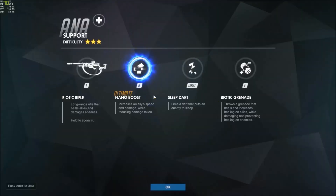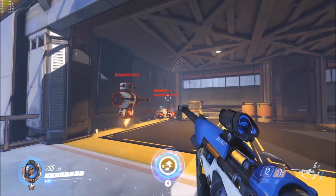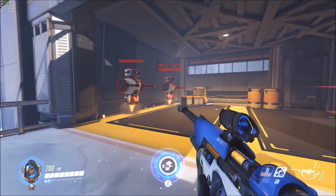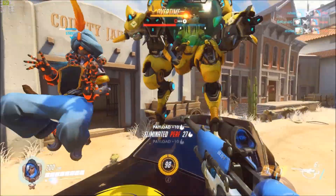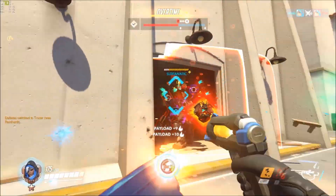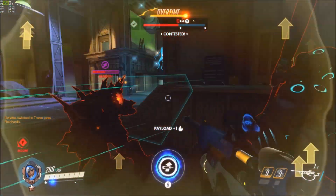Ana can also use Sleeping Dart to put an enemy to sleep for five seconds. However, they will wake up as soon as they're damaged. Here you can see me using Sleeping Dart as soon as Reinhardt drops his shield, so we can follow up with a grenade or more CC.